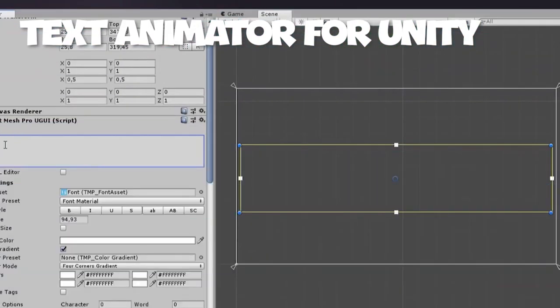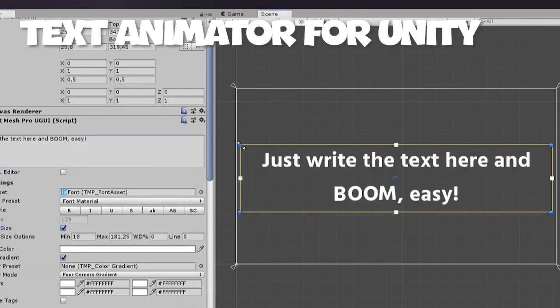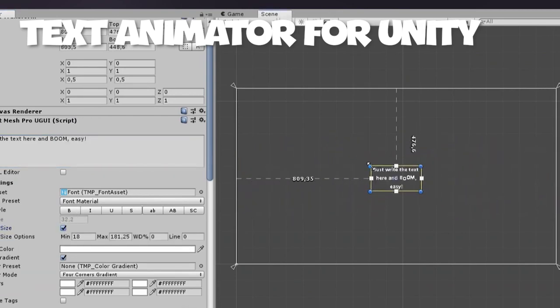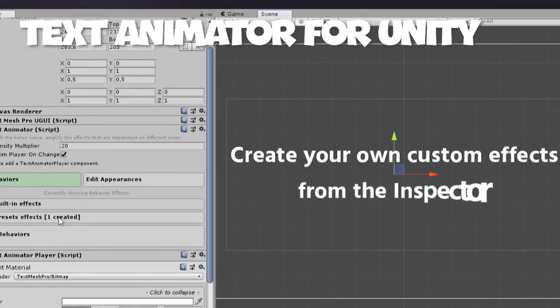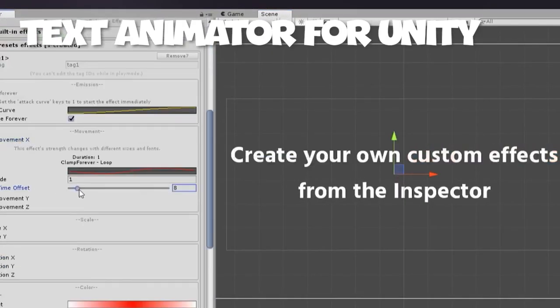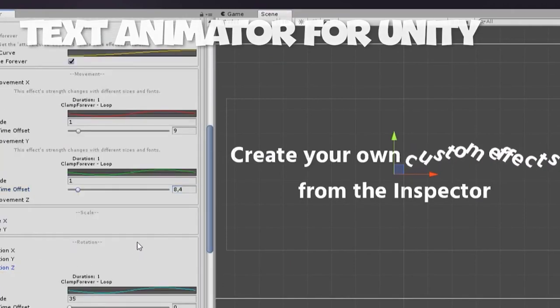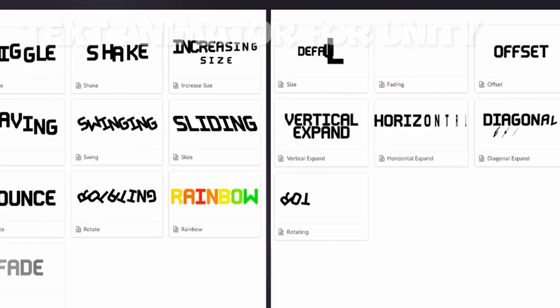Number two: Text Animator for Unity. Text Animator is one of the most helpful and cool assets you can own as a game developer. It saves you countless hours of animating text yourself, and it has tons of effects and behaviors you can apply to your Unity text. The creator of this asset is also very active on their Discord if you have any questions after purchasing. I would definitely recommend checking this one out.